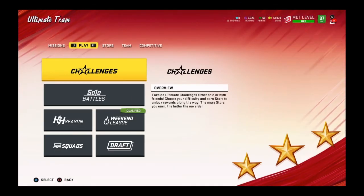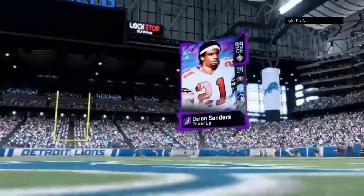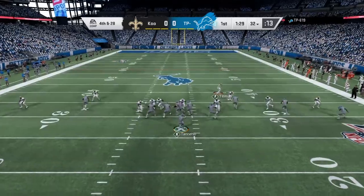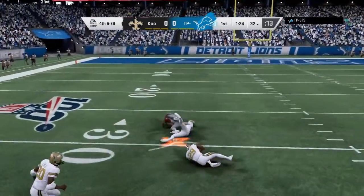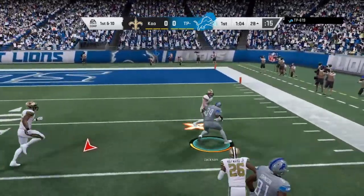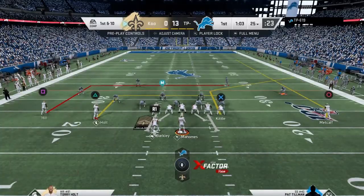I already opened all my packs and everything, sorry I didn't show y'all. But let's jump right into the gameplay of 99 Mahomes paired with 99 Torrey Holt. You can see that is our top 3 there, and this guy's top 3 is not that bad — he has a 99 Deon, which could be very scary. We actually start off on defense right here. I managed to force him to a 4th and 28, but he just ends up throwing it to Randy Moss and somehow catches it. Then he just runs a stretch with Bo Jackson, jukes out Pat Tillman somehow, and scores.